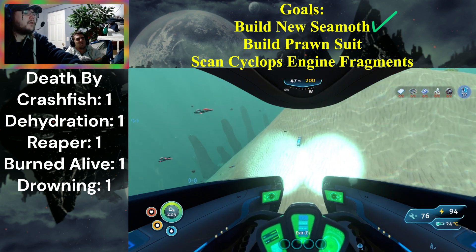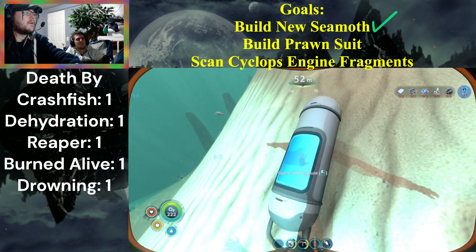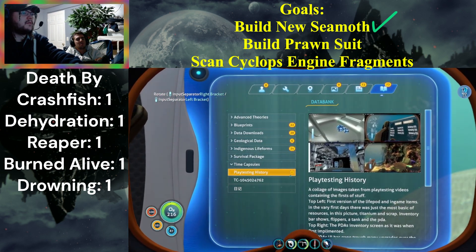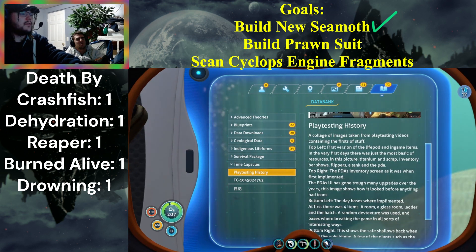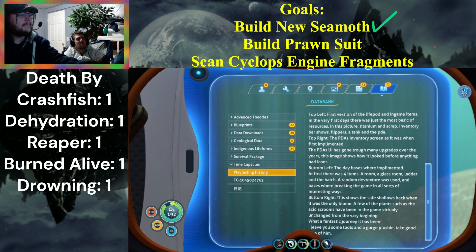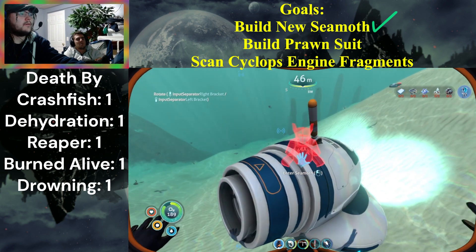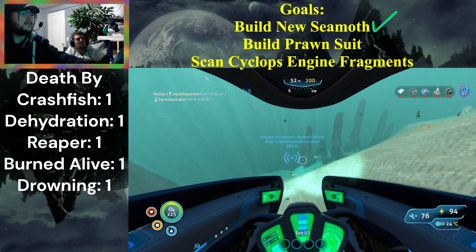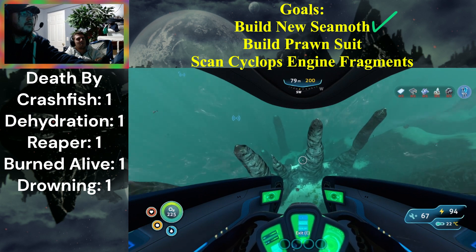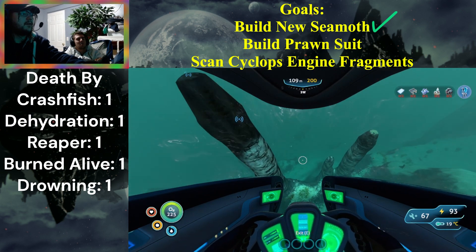Another time capsule! It's an interesting spot to put it. What do we get? Oh my god, what did they give us? Playtesting history — oh that's cool! This is really early days of Subnautica. Seeing another time capsule like that — that's three that we've found actually. I don't think I've ever found three in one save.